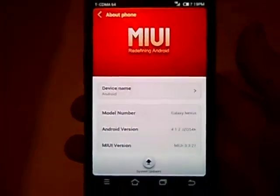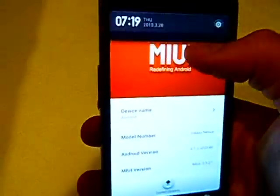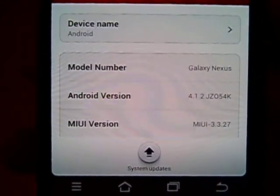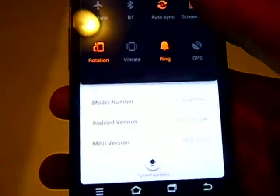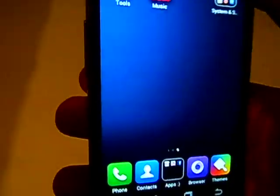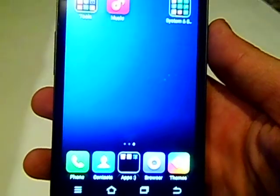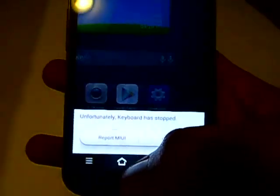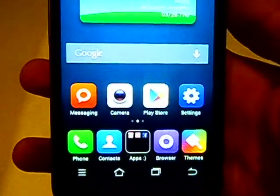This is my Galaxy Nexus running MIUI version 5c and Android 4.2. This version is in beta and does come with bugs — that's expected. I've weeded out some of the bugs and all in all so far it's working pretty good. Sometimes, like just now, I got a force close.